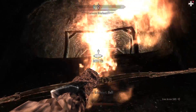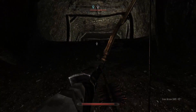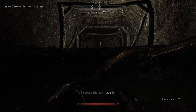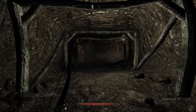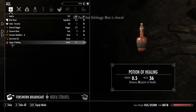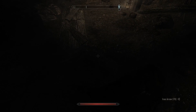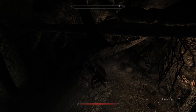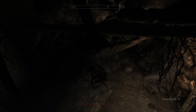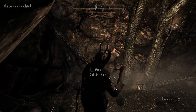A Foresworn Briarheart appears — I fight him, doing my worst currently, but once I'm leveled up in archery he's done. I clear out the whole place — it's now my mine, or rather Pavo's mine. This place is booming with ore, which will help my blacksmithing later on.